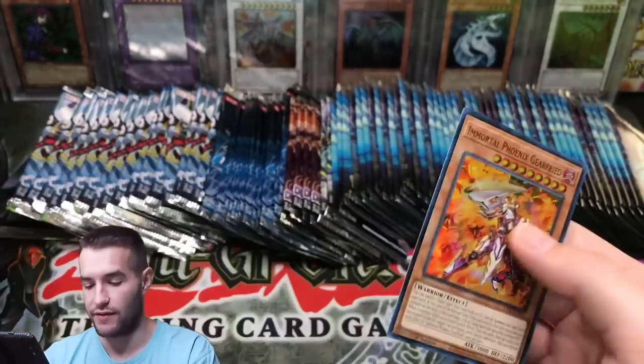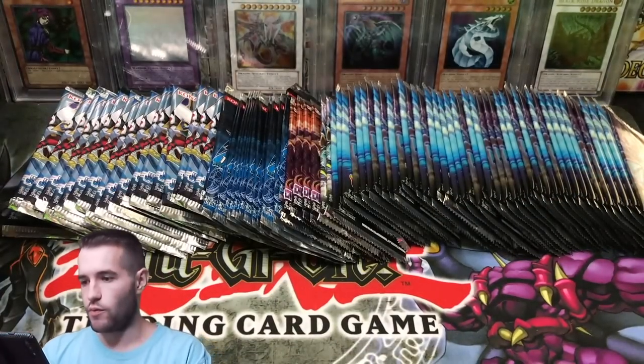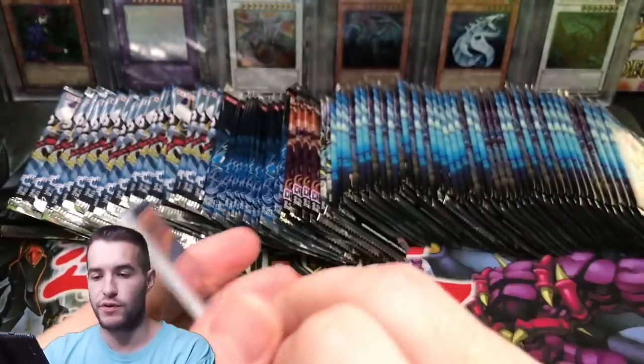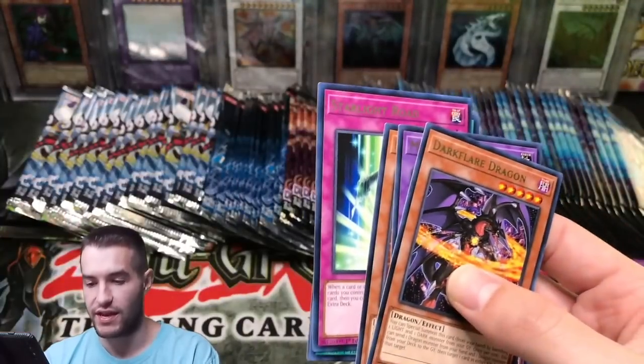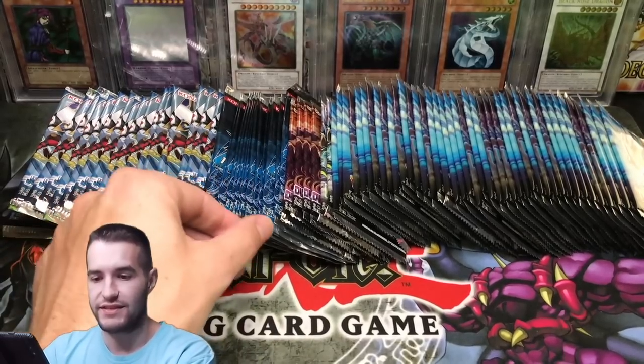It'd be nice if it was an Ultimate Rare but it's Ultra Rare — and there's a Pot of Desires. Immortal Phoenix Gear Freed — alright, we're back. We've got more sleeves, we're ready to go. Sleeve up our epic cards we hopefully will pull. Black Coast Soldier, Sublimation Knight — more rares, aka commons.